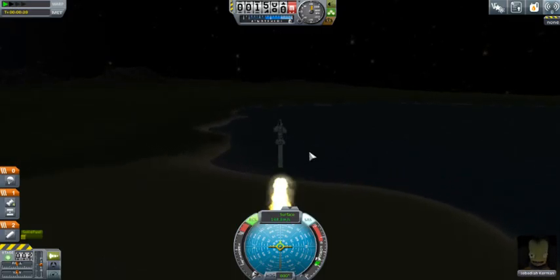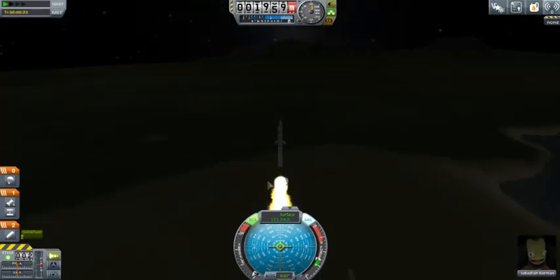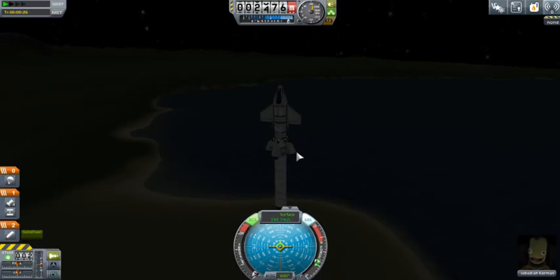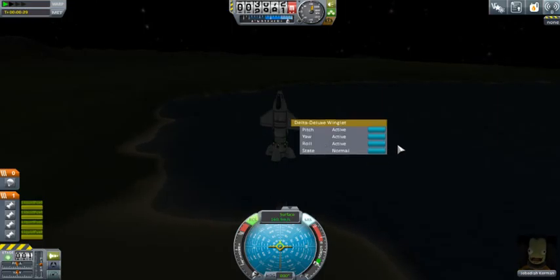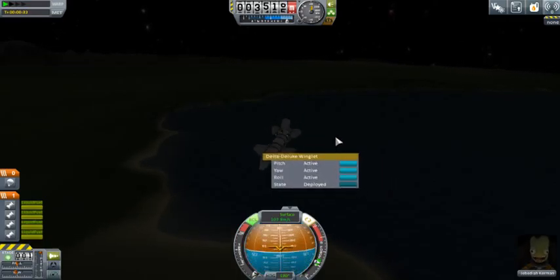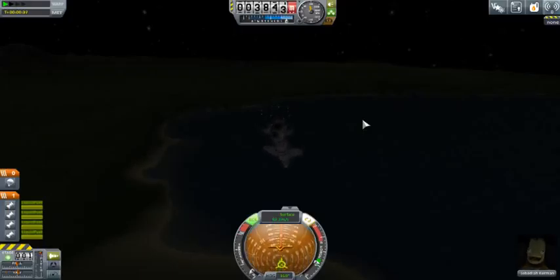Nothing can bother us. This'll get us up high enough. We already got that done — we just got 5,000 for that, that's good. We're looking good. We're going straight up. We're not losing control or anything. And once this runs out of fuel, we should be high enough — should be a couple thousand meters. We should be able to turn it vertical or horizontal and fly like an airplane. It's about the best way I can make an airplane — I'm sorry, I'm not very good at it.